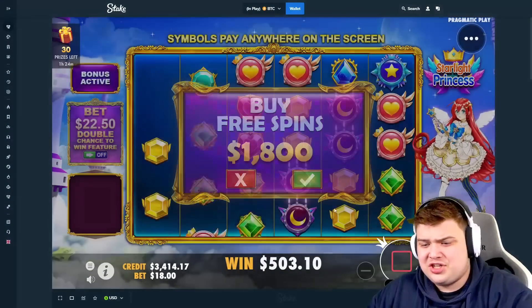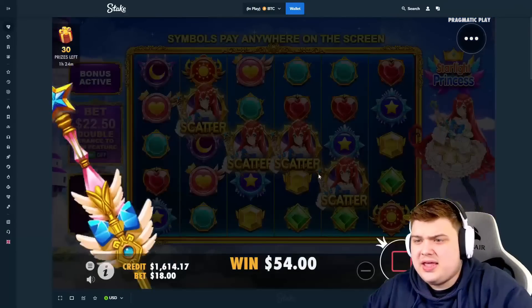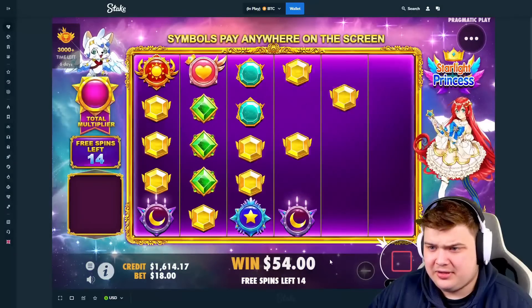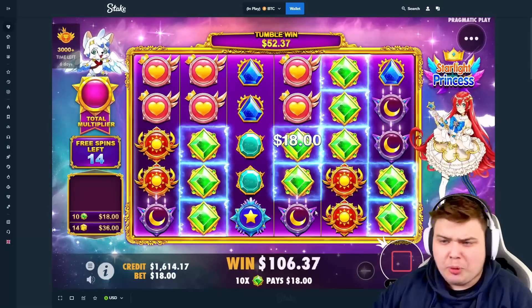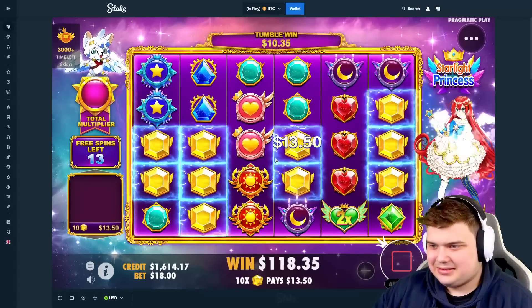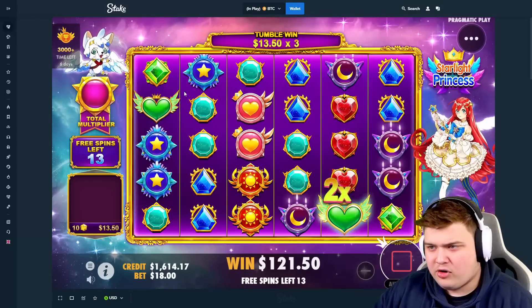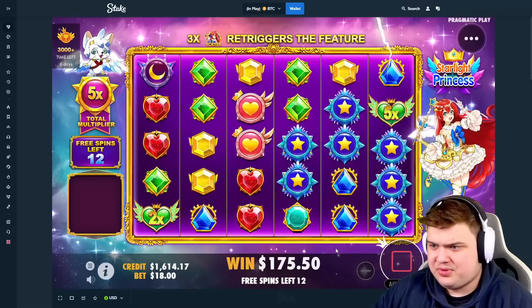I'm not going to change the bet sizes — let's do another $1800 bonus buy for round two. Come on Starlight Princess, let's see what you've got. Max gold multi, drop in a multi. 2x okay — more respectable, 5x in total is good. More multis though, keep them coming please.